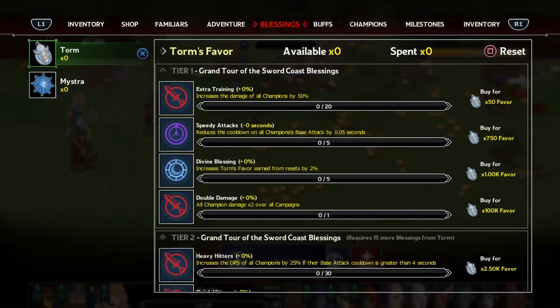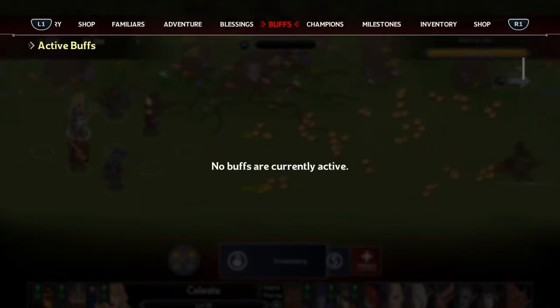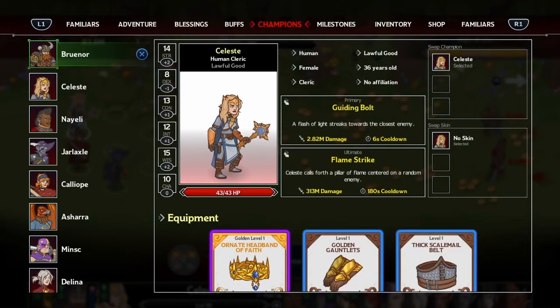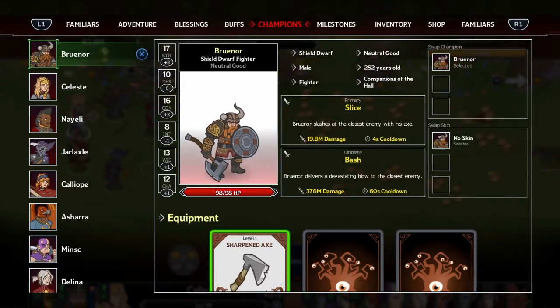There's the map and then there are Blessings, which I think is kind of like some of the microtransactions. Because it's a free game there's definitely plenty of microtransactions, and that's probably going to be the biggest complaint about the game.